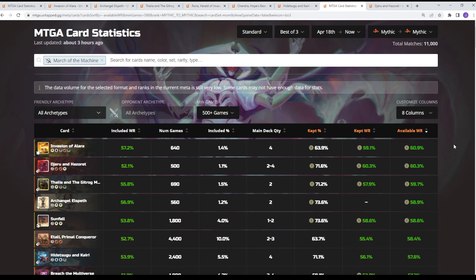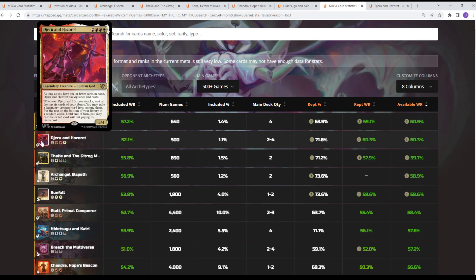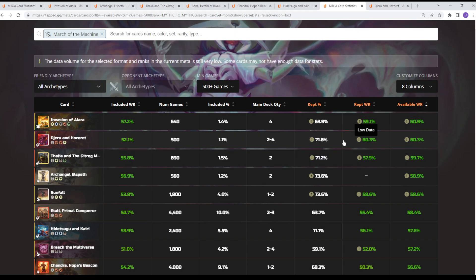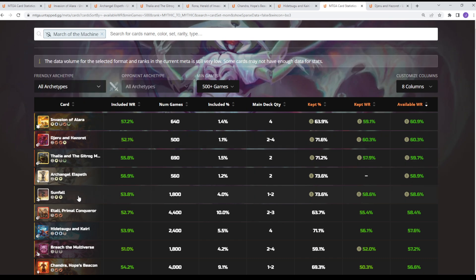The last thing I wanted to check was cards overperforming their overall win rate. Hazoret, Dejuru and Hazoret — this card is being played in a Mardu Legends list. When it gets cast it's performing really well, but the decks themselves aren't performing too well. This card is more limiting than Itali where you just play it a bunch — it requires you to be in a Legends shell as the top end of your deck. If you play six, seven, and eight drops to cheat into play, you'll have times where your hand is full, you don't get Vigilance and Haste, and if you don't get an attack the turn you cast it, it's basically a vanilla creature. Sunfall is similarly just a sweeper effect that's going to be good in the mono-white deck.